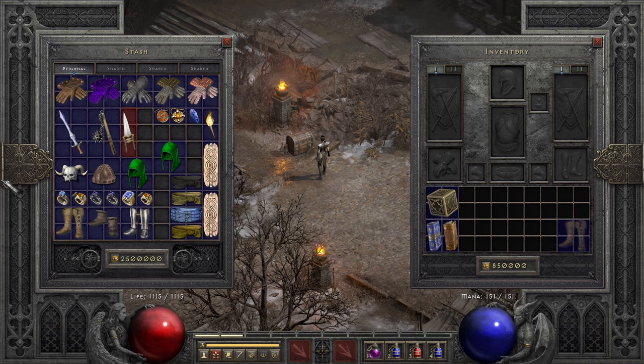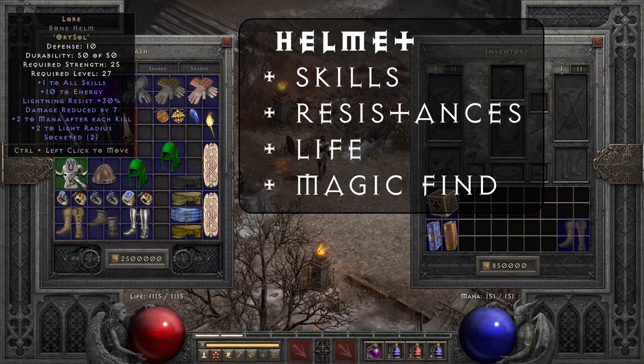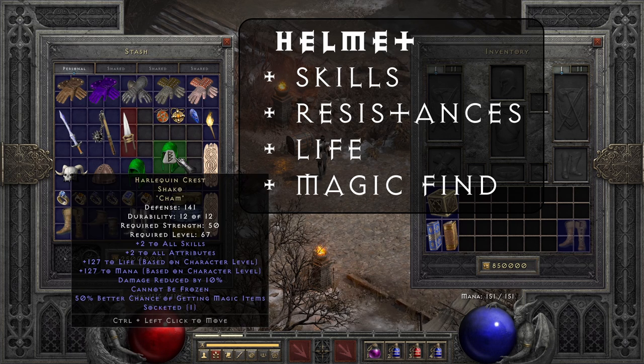Moving on to helmets: you can start out with a Lore helmet at level 27 — it has plus one to all skills, lightning resist, and plus two energy. Sadly, mana after each kill does not apply to traps, which is unfortunate. After Lore you can move on to something like Tarnhelm, which has plus one to skills and nice magic find. You can also socket in a perfect Topaz. After that, you want to get yourself a Harlequin Crest — the Shako — because it has plus two skills, plus two life, plus two mana, damage reduction, and a lot of magic find. You can put in a perfect Topaz or a Jah rune for the end game setup.